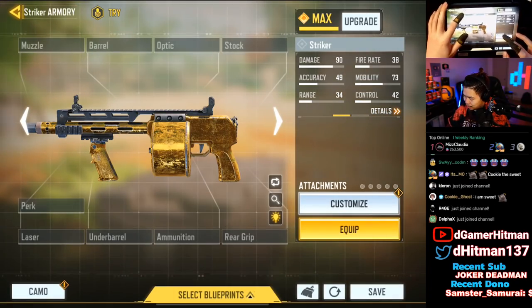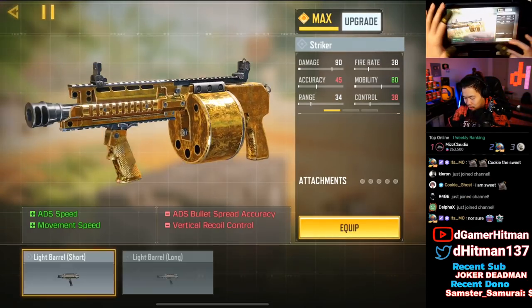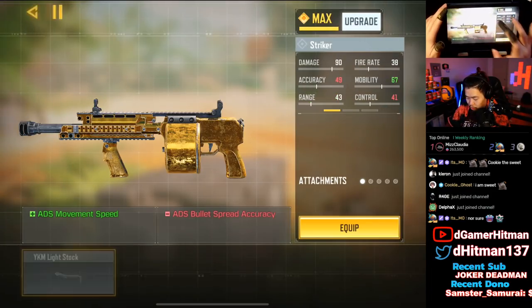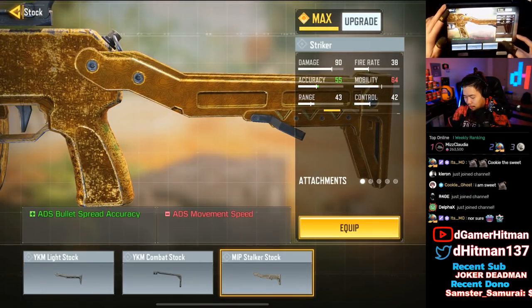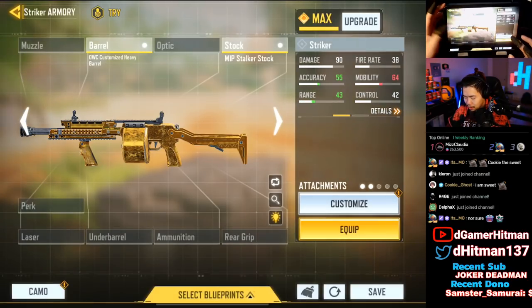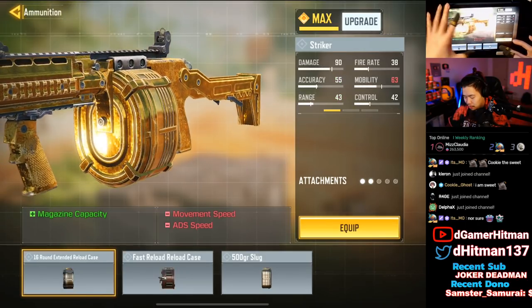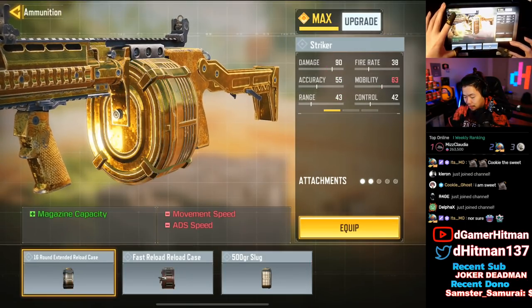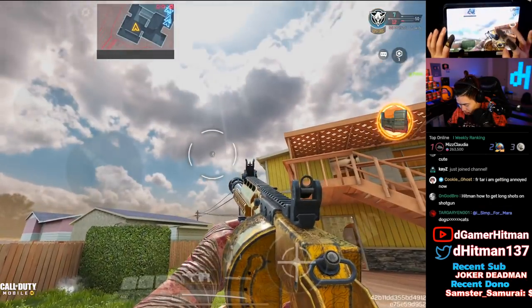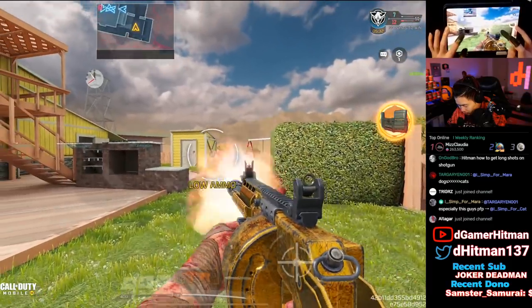The Striker is a missed opportunity — it just looks kind of weird. Adding a barrel just makes it longer without much improvement. The Combat Stock or Stalker Stock does look kind of cool — the Stalker Stock makes it look more like a proper gun. Ammunition will actually change this one, which is pretty cool, but the gold looks more like dirt, so it doesn't look great.